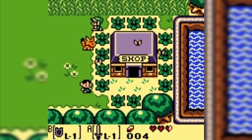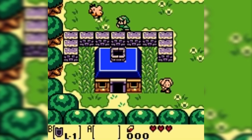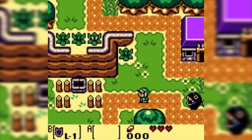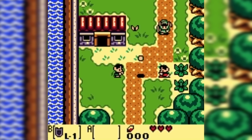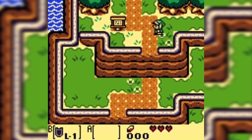When Link reaches the edge of the screen it will transition onto the next screen. At first it may feel a little slow, especially nowadays, but you will get used to it. Maybe funny to add, in the remake on the Nintendo Switch it seems that the entire world is open, without any screen transitions.